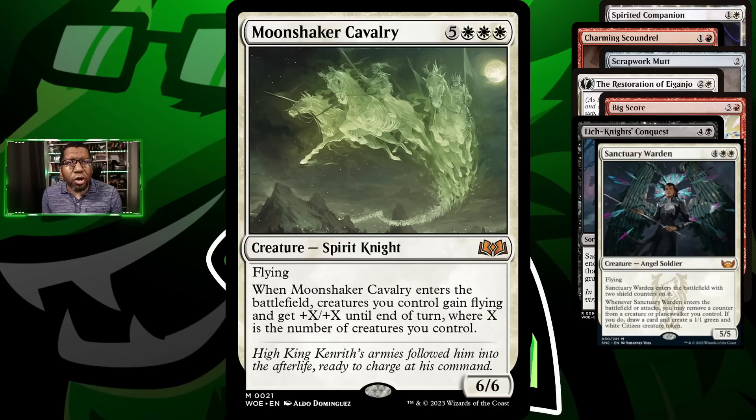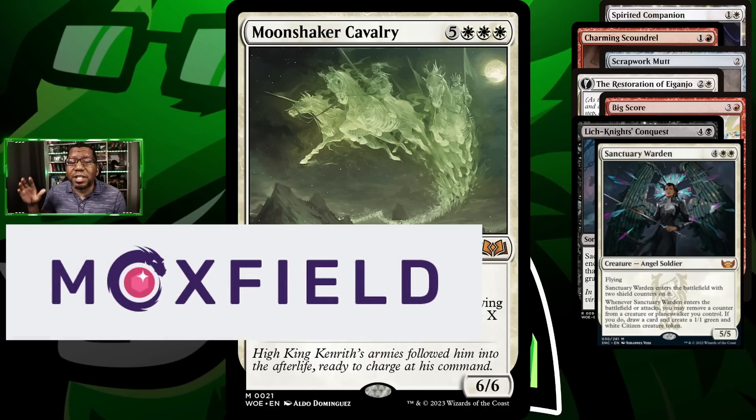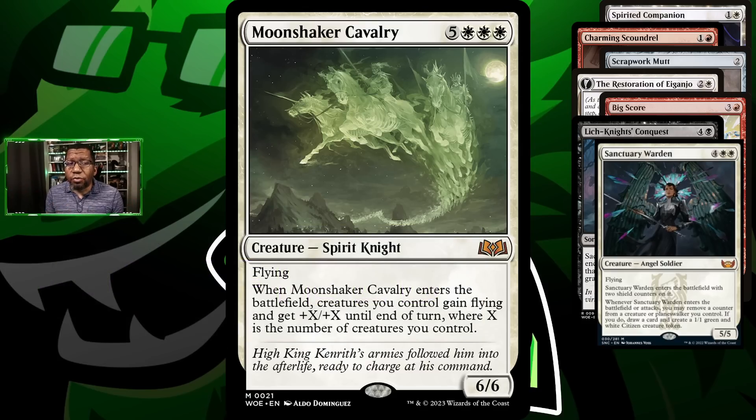We have a few other cards we're playing but those are the highlights today. If you want to see the full deck list it'll be at the end of the video or in the description below — look for the blue arrows to get to the Moxfield link where you can get this deck list and a pile of other stuff already loaded with Eldraine cards. Let's go play some games and hopefully Moonshaker tramples out, flies over, and kills opponents.